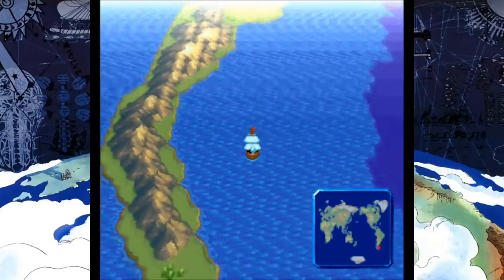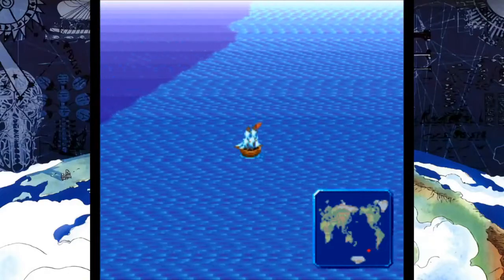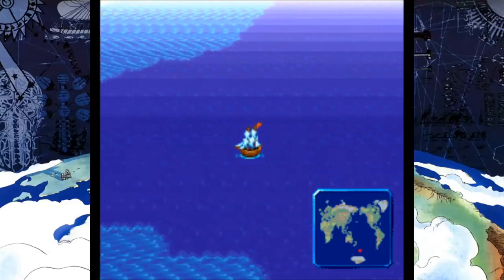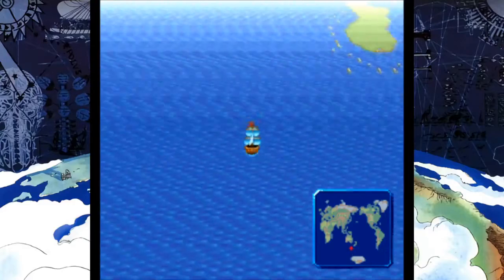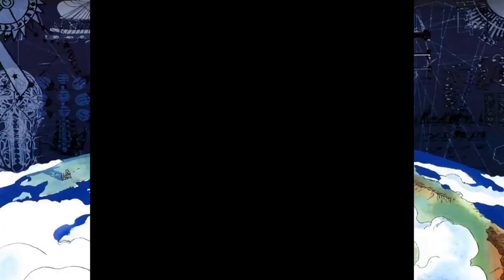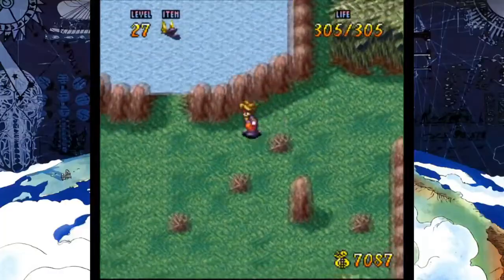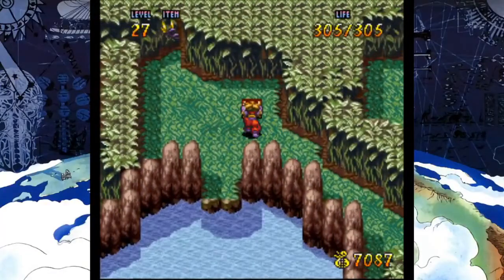There are a couple of side areas I missed. We can do some more town expansion quests, and most of it will be done after this. So let's enjoy this regular overworld theme a little bit longer. Coming to a landing here — there's a little side area right there, right near the port, and I completely missed it. I tried it by accident during my practice session, just to make sure I was doing all the side quests properly.